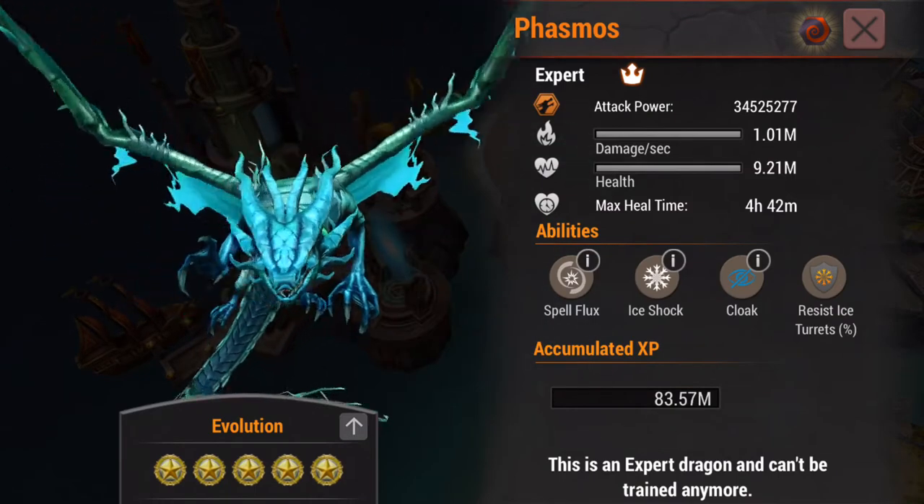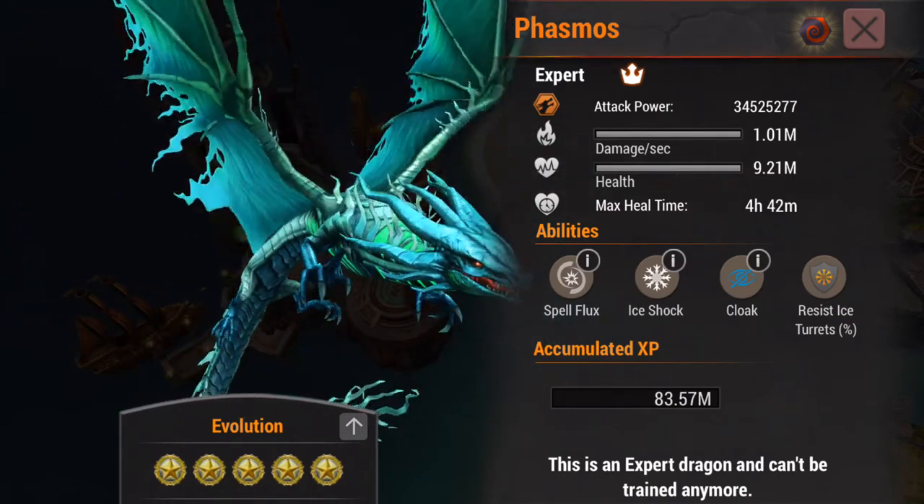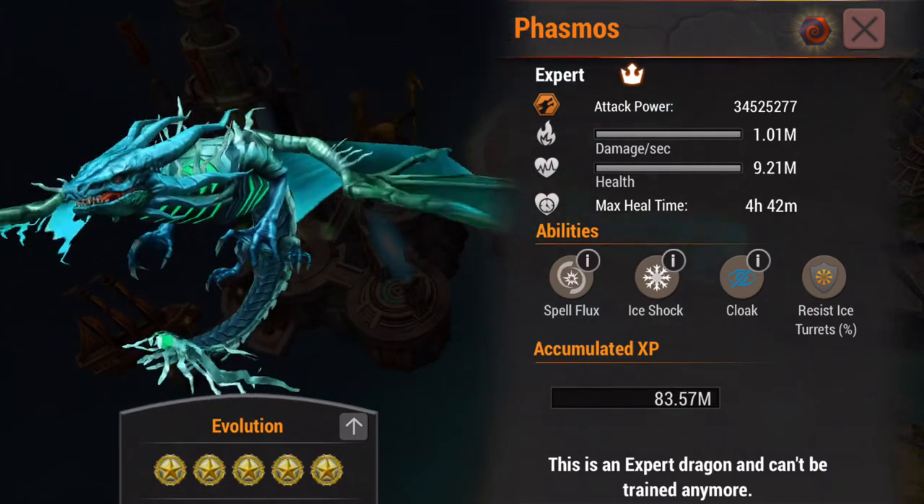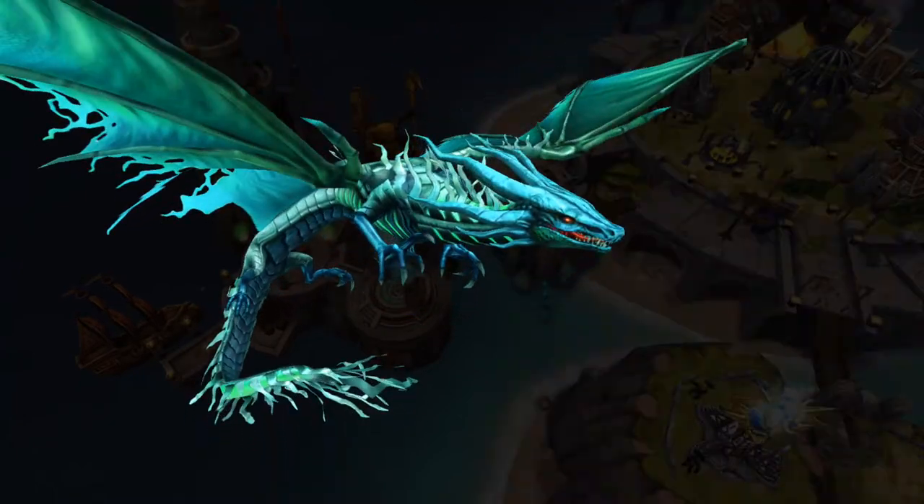And then I pulled out as a little bit of a special treat: Phasmos. Phasmos was the mythic dragon in the winter season. It is a sorcerer that has Cloak, which makes him a ton of fun — very interesting to fly.